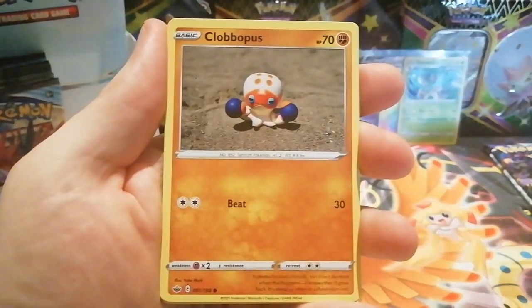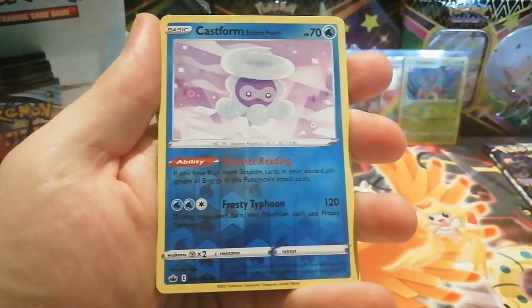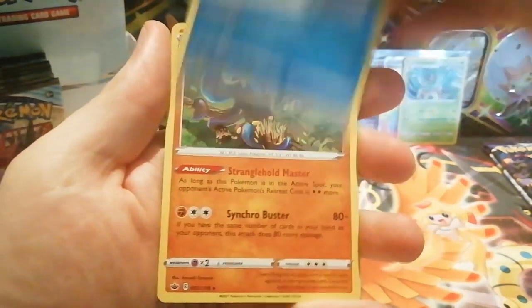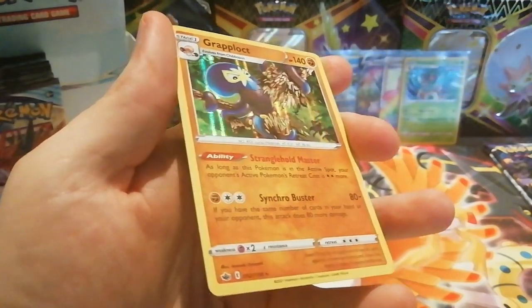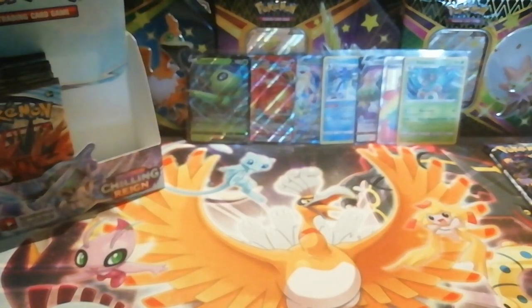We've got Grookey, Clobbopus, Pass, Heracross, Marill, Larvesta — a reverse holo Castform Snowy Form which is just a common, and the rare is a holo Graploct, just ripping up trees from the ground.